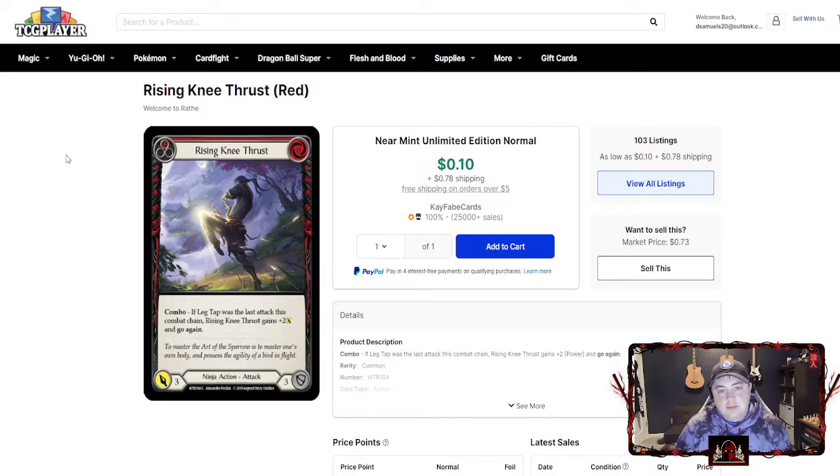For number two, Rising E Thrust is amazing. I love the leg tap line. I know everybody loves the Iysa line — you know, Surging Strike to Whelming Gustwave to Iysa to Lord of Wind — that's kind of the marquee line for Katsu. But for me the most useful and consistent line is the leg tap line. Rising E Thrust at zero cost, if you played Leg Tap prior to it, gains plus two and go again. So at red you're hitting for five with go again — you play Leg Tap then Rising E Thrust, hitting for nine, both cards at go again, using only one resource.